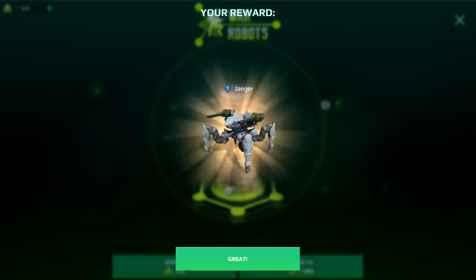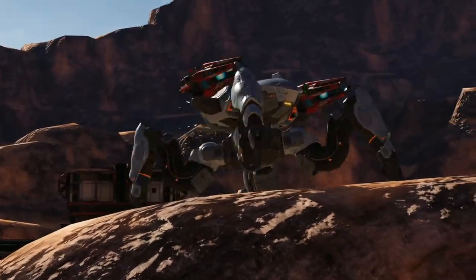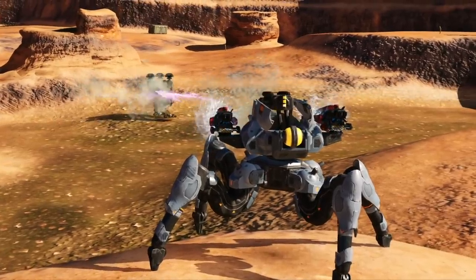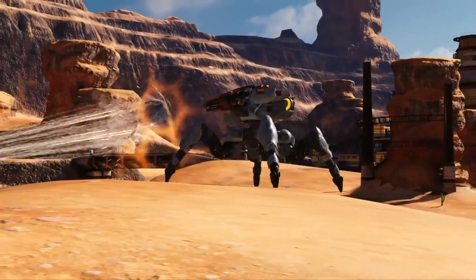In this event you can win Jaeger! Snipers, rejoice! It's been a while since we released something for those who prefer to strike from afar. This four-legged beast literally towers over the battlefield with its built-in 1100-meter range gun. And if things get messy, Jaeger can use Aegis shield and find its way to retreat.